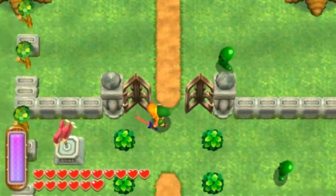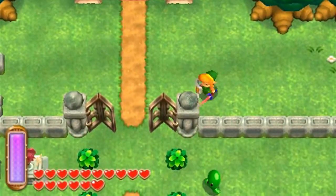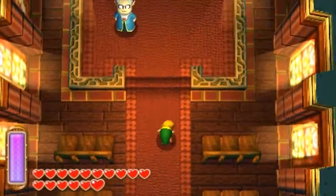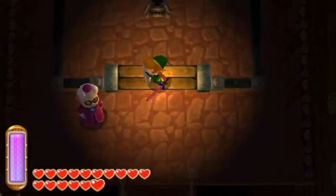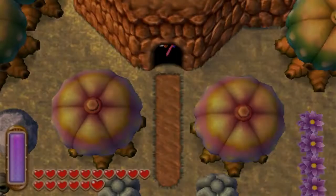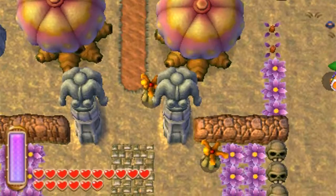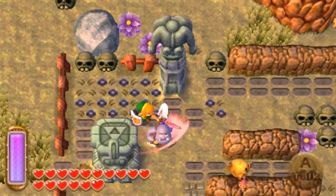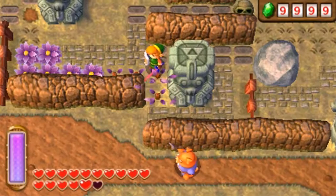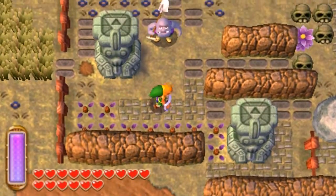Anyway, let us head inside the sanctuary. We are actually going to be going back to Lorule. And once we exit the Philosopher's Cave here, we are going to be heading over to the east — going back into the underbelly, the sewer area under the sanctuary. But this is the Philosopher's Cave, not the sanctuary, so it's a little bit different.